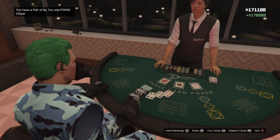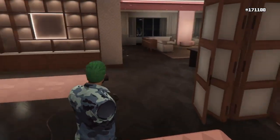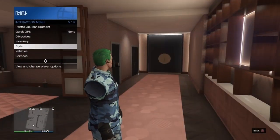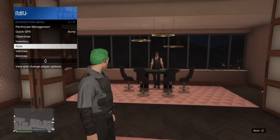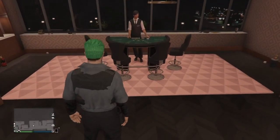I just won 170 grand just like that — it took me 1 minute. Once you've won, get off the chair and open your interaction menu, go to style and change your outfit. This will save your game so you keep your money.